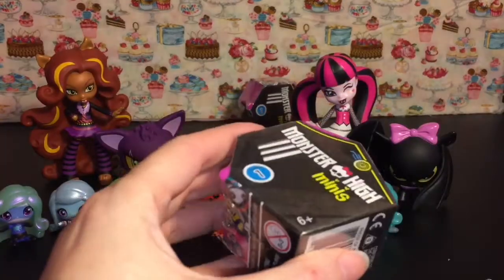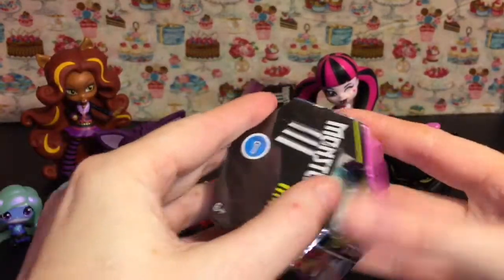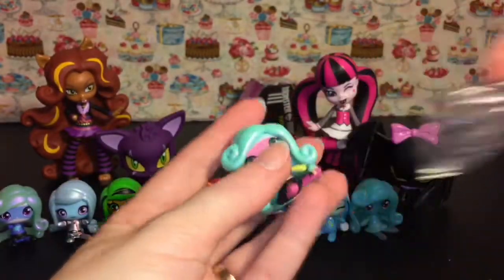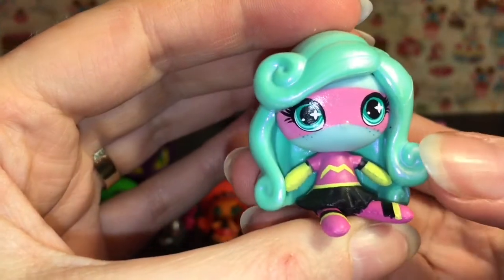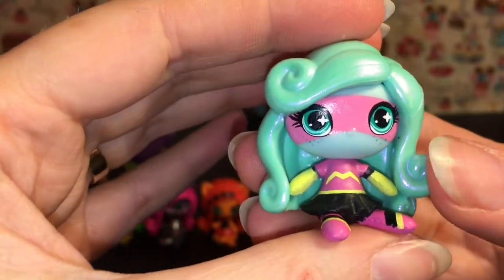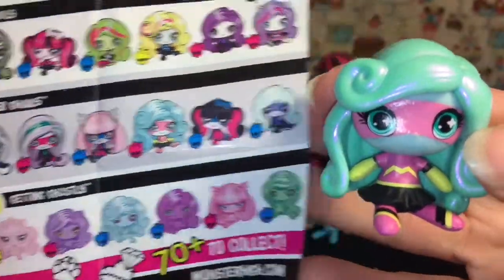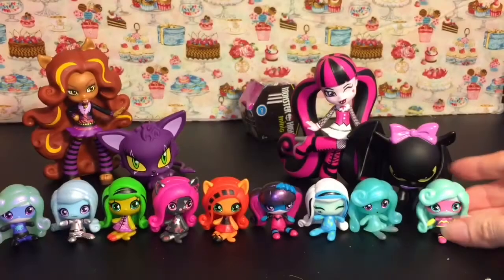Blind box number nine — I could open these all day long, they're so fun and cute! Oh, do we have a duplicate? Oh no, we don't! I think it's Laguna because she has the freckles — correct me if I'm wrong. It's a power ghoul. Here she is on the checklist and she has a pink skull, which is a fang-tastic find! Super cute.